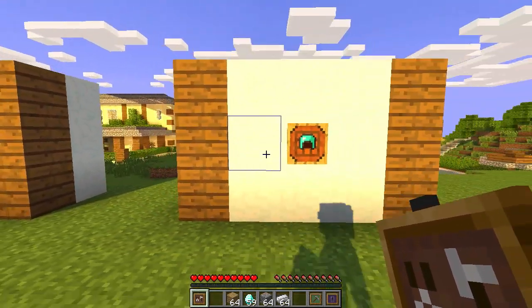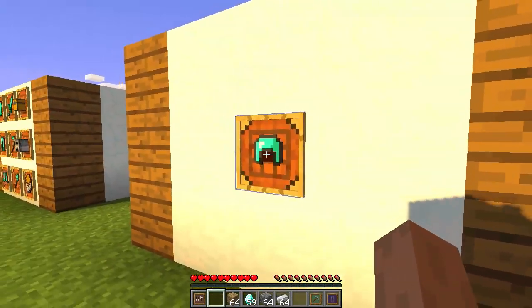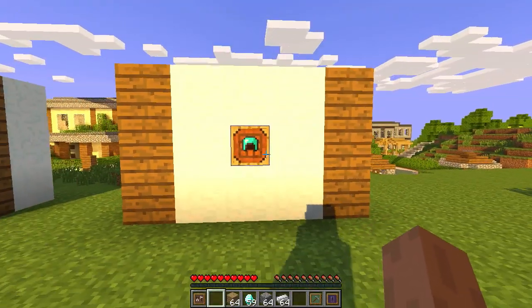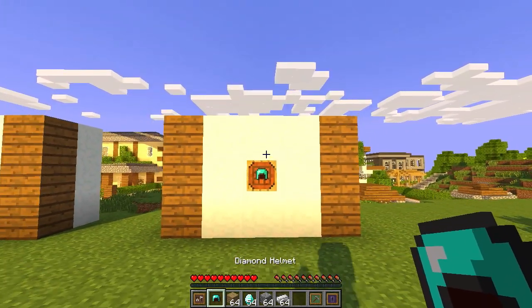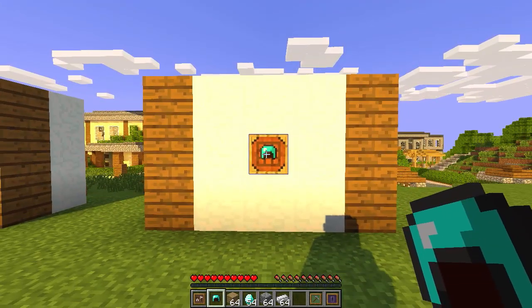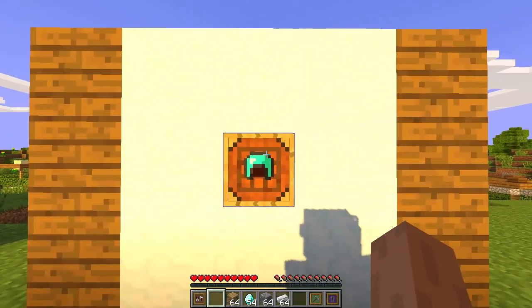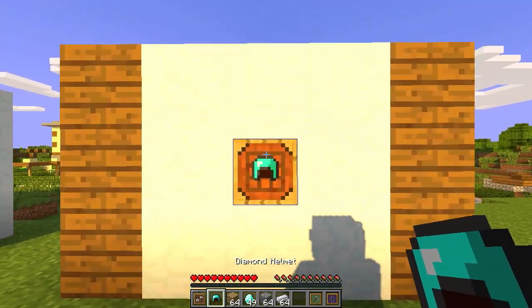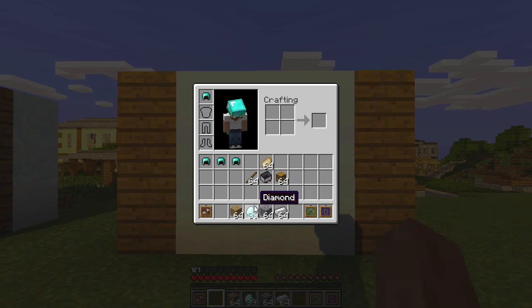Once we've set the item we want, all we need to do is right-click on the item frame and it gives me a diamond helmet, because that is the item within the frame. Keep an eye on my diamonds in the hotbar — every time I click on it, it crafts the item out of the items I have in my inventory.